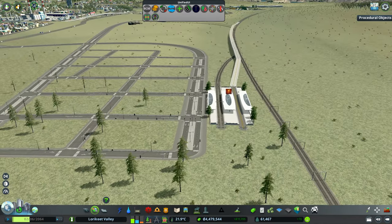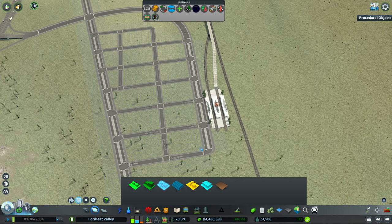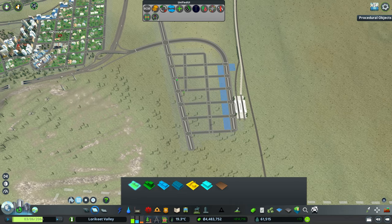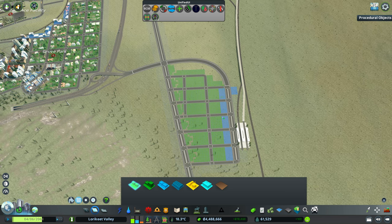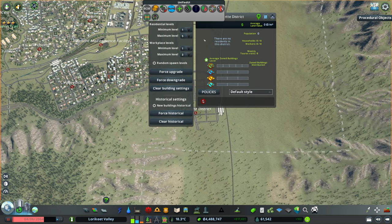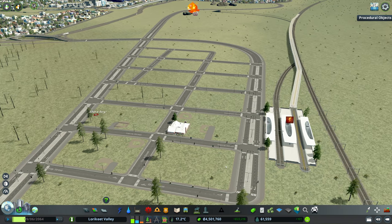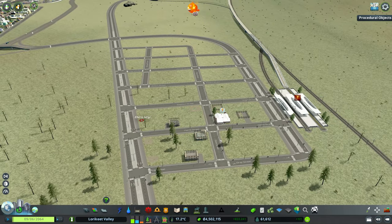Let's get some zoning down. We'll put some commercial on our collector — that makes the most sense — and squeeze a little bit alongside the rail line as well. The rest we're going to do as some nice low-density residential. I'm going to quickly pause to add a new district for this area — we're going to call it Bexley. We've got development going, so that's good in itself.